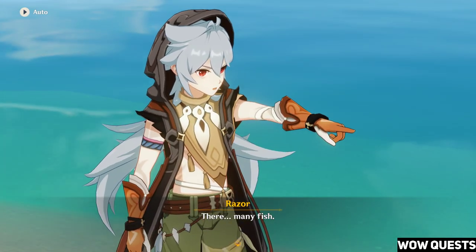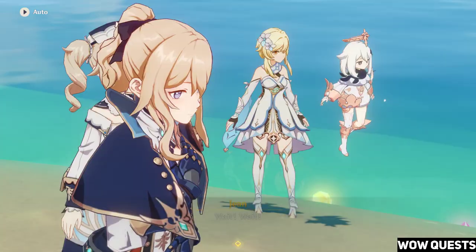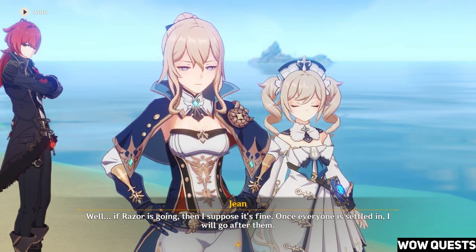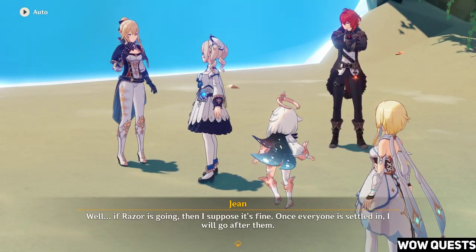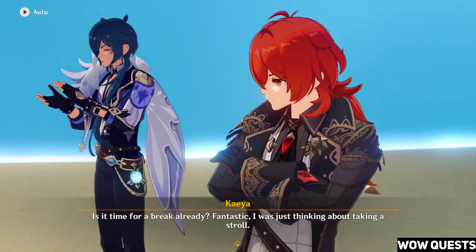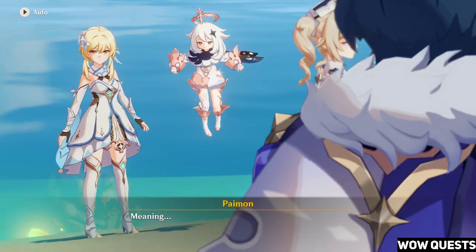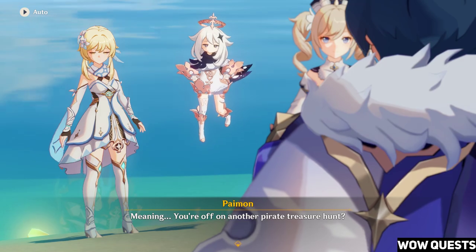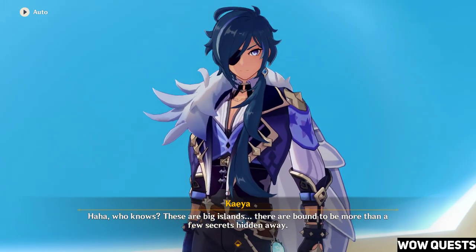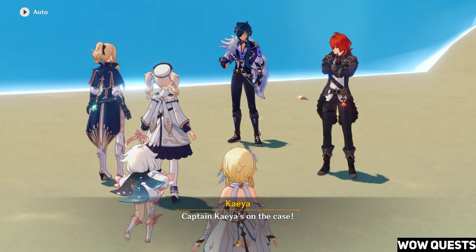There — mini fish. Klee's gonna get there first. Wait! Whoop! There they go! Well, if Razor is going then, I suppose it's fine. Once everyone is settled in, I will go after them. Is it time for a break already? Fantastic — I was just thinking about taking a stroll. Meaning, you're off on another pirate treasure hunt? Who knows? These are big islands — they're bound to be more than a few secrets hidden away. Captain Kaya's on the case.